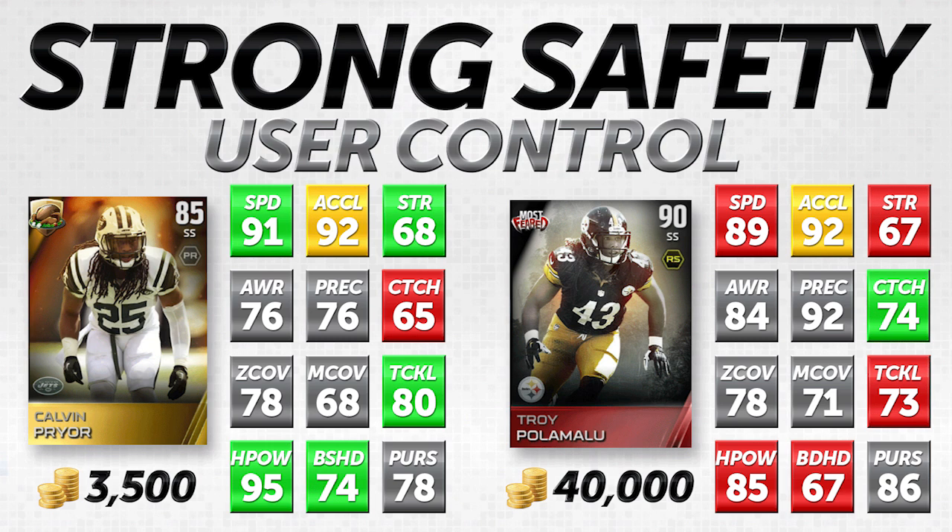Polamalu is one strength lower and seven lower in tackling. The big ones: 85 hit power for Troy Polamalu versus 95 for Calvin Prior, and 74 block shedding for Calvin Prior versus only 67 for Polamalu. Calvin Prior's speed, tackling, and hit power make him amazing when covering the run — he'll do serious damage and knock the ball loose on receivers. If you're smart with your safety play, Calvin Prior will do an amazing job. He might be the best user-controlled safety in the game for under 10,000 coins. You make up for his lower man coverage (68), zone coverage (78), pursuit (78), awareness (78), and play recognition (76) because you're the one controlling him.